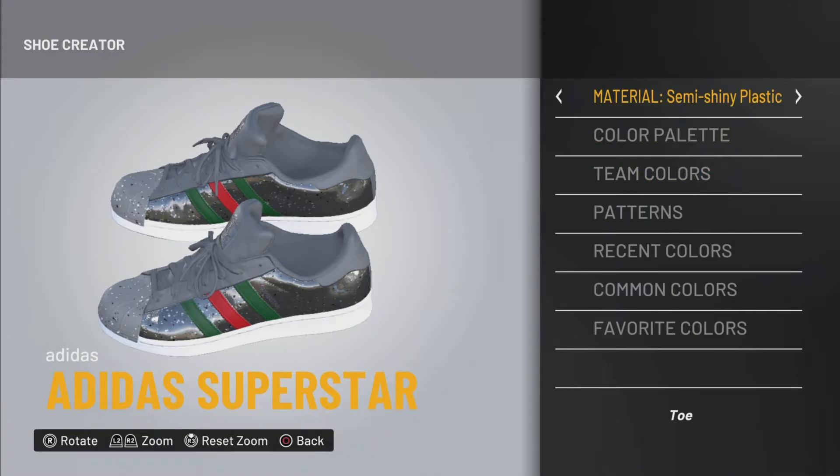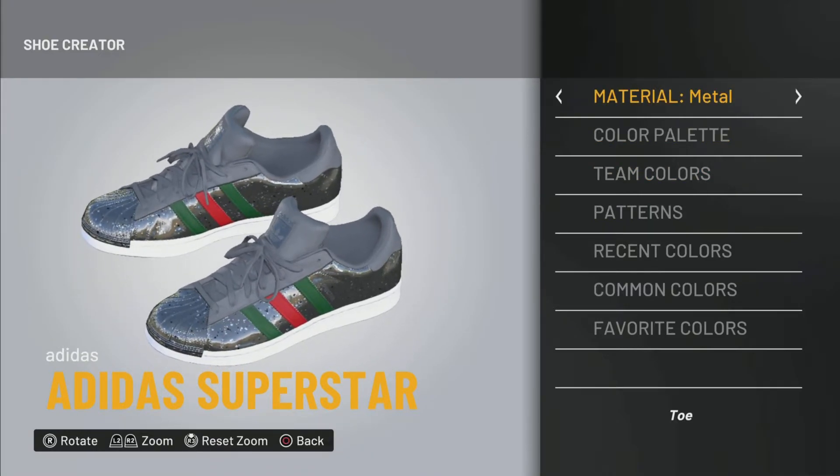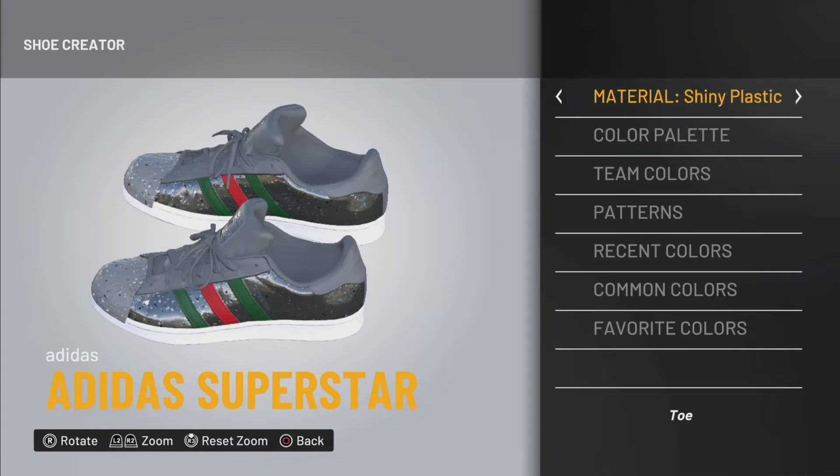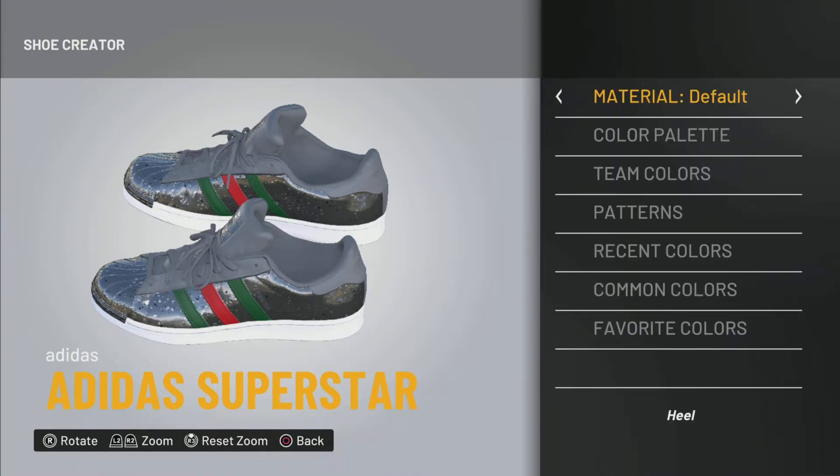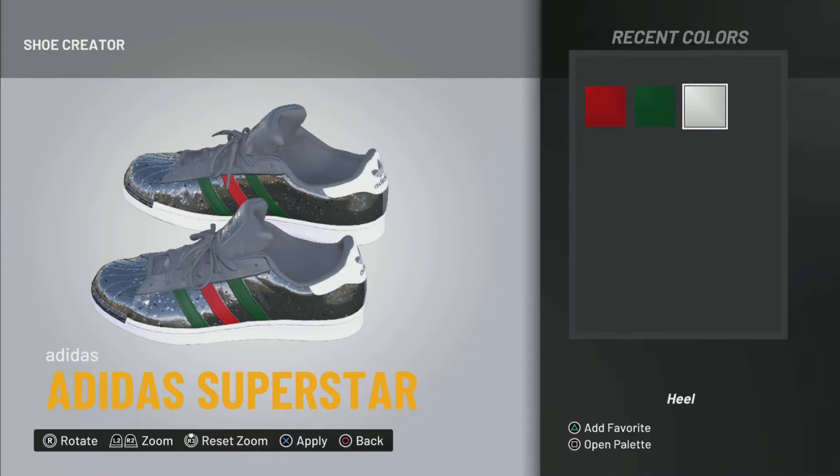From here on out, mostly everything else: go to patterns, go to page two, and pick the one with the little sparkles — the dots. Make sure you pick metal. Do not pick shiny plastic, because the shiny plastic is pretty dull and doesn't really look shiny. I don't know what 2K was thinking, but they're tripping. Pick metal — that metal is gonna hit every time, trust.